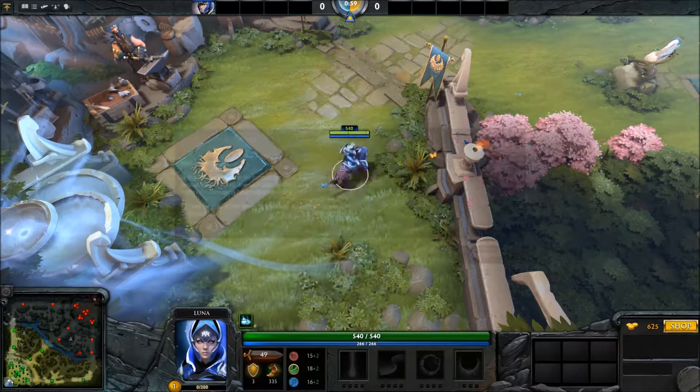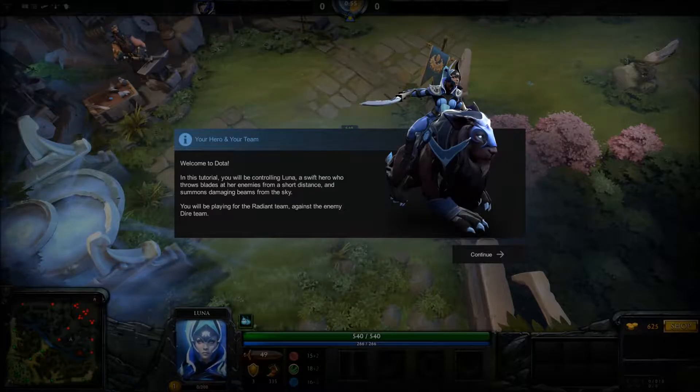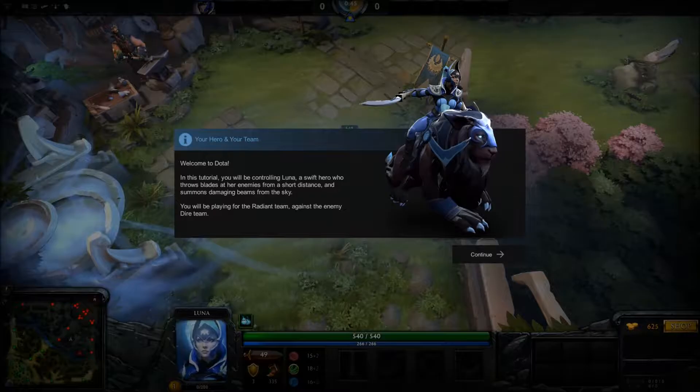Am I supposed to click something? Your hero and your team. Welcome to Dota. In this tutorial, you'll be controlling Luna, a swift hero who throws blades at her enemies from a distance and summons damaging beams from the sky.